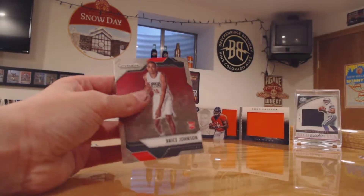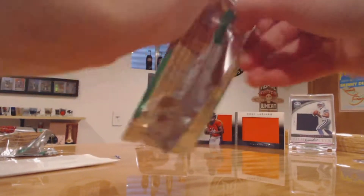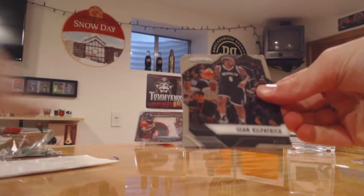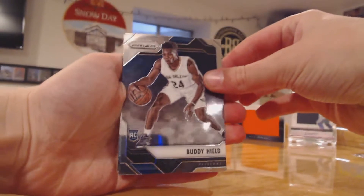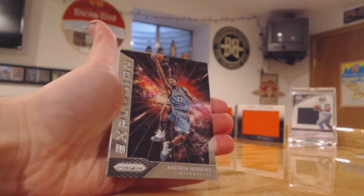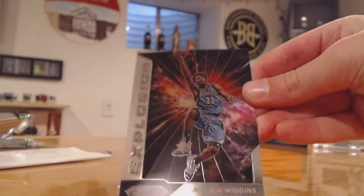And Bryce Johnson. Last pack until we get into our other exclusive cards. Buddy Hield rookie — I wanted these in football but got one in basketball I guess. Andrew Wiggins.